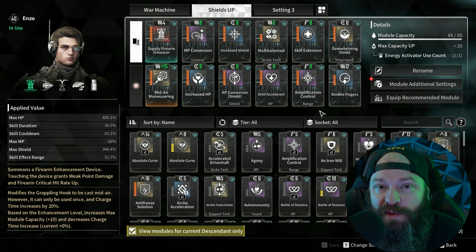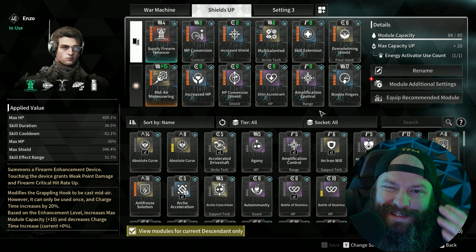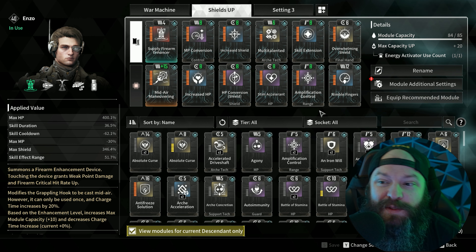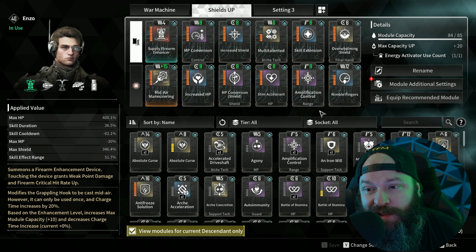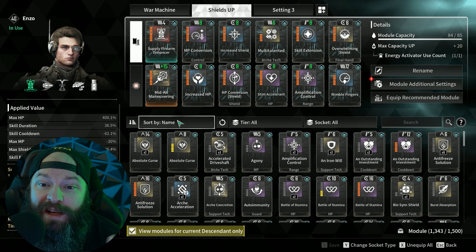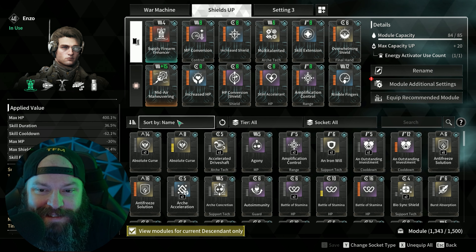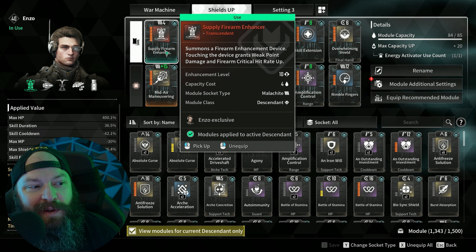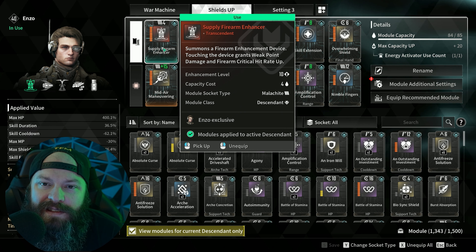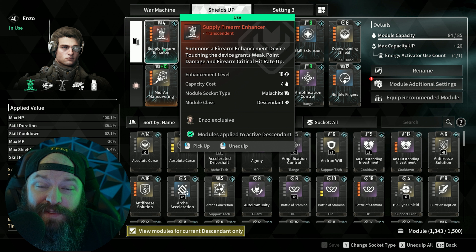You just need enough mana to keep casting your ability to boost up your shield, and you'll essentially be unkillable. I'll pause here so you can take a screenshot if you want, otherwise we can talk about the reasons I pick some of these mods and how it all comes together alongside the weapons. The reason it also works is because you add a lot of utility to your team — you should have Supply Firearm Enhancer.